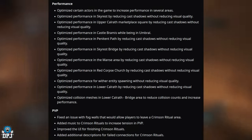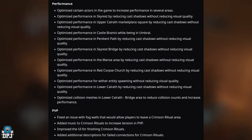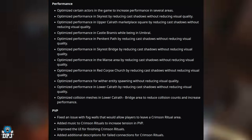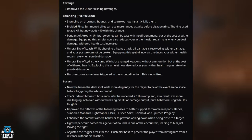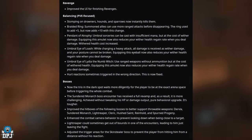On to PvP: fixed an issue with fog walls that would allow players to leave a Crimson Ritual area. Added music to Crimson Rituals to increase tension in PvP. Improved the UI for finishing Crimson Rituals, and added additional descriptions for failed connections. For Revenge, they also improved the UI for finishing revenges.